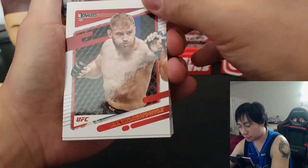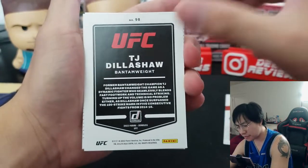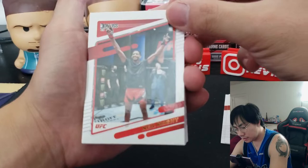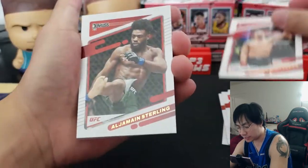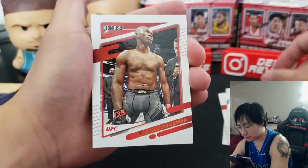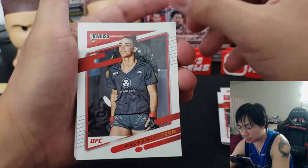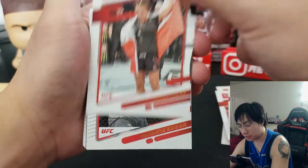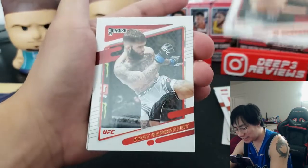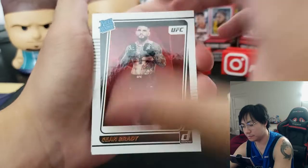Getting into the base cards — link to the blaster box review is in the description. Dillashaw looks very clean, nice paper stock. We've got Magny, Neil, Chimaev, Cosmo, Silva the Spider, Robert Whittaker, Aljamain Sterling, Adesanya — a lot of base here. It's going to be pretty tough to hit rookies. We've got Mackenzie Dern, Joanna, Frankie Edgar, Cody, and we already hit one rookie — Sean Brady, solid.